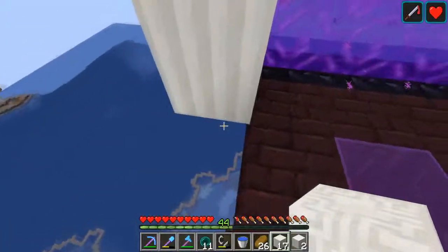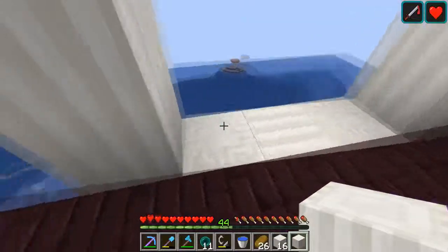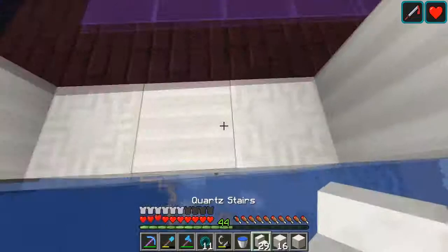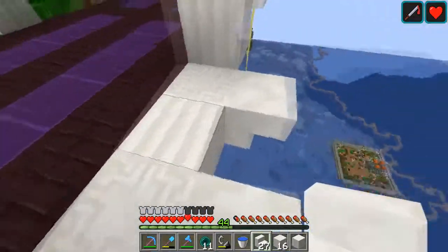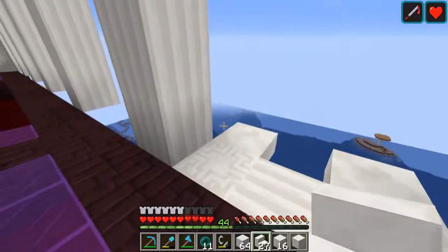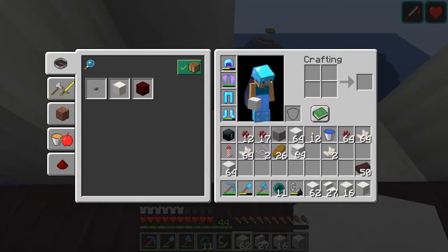Now, to decorate this, I think we're gonna keep with the quartz. We're using a lot of nether related stuff here. And I've had to gather up a lot of quartz for this. We got some chiseled and some pillars and some stairs here. For going up these walls, I know I want white concrete powder, just because it's a nice clean white that blends in with this relatively well. I accidentally made a lot of it.